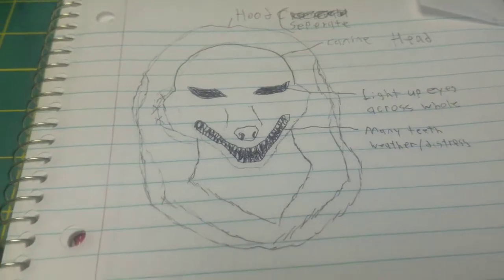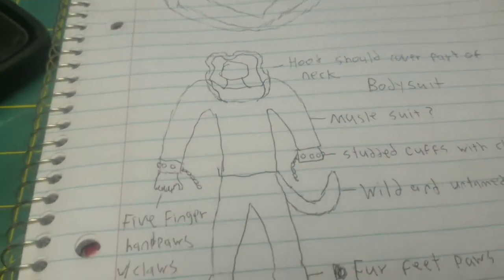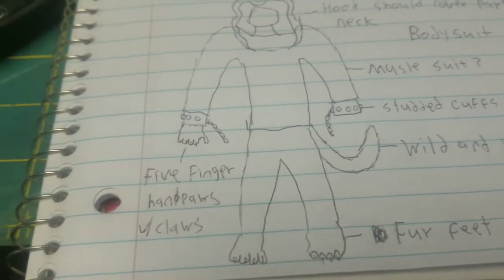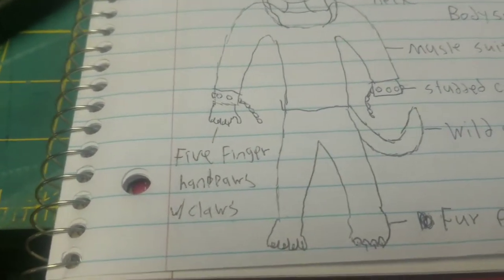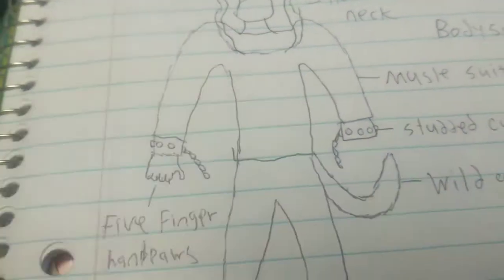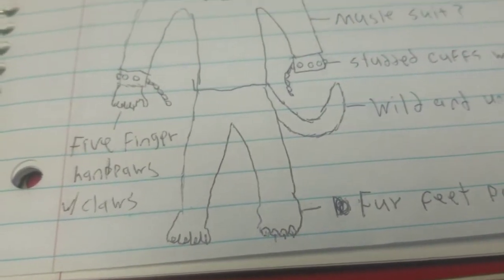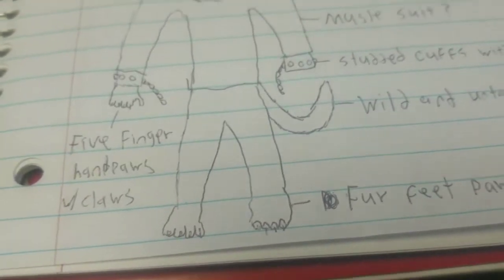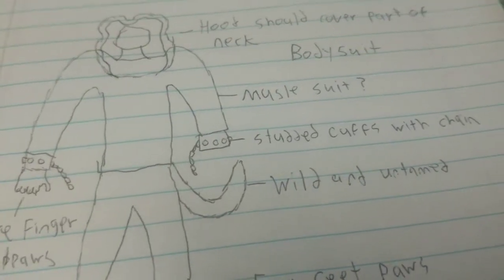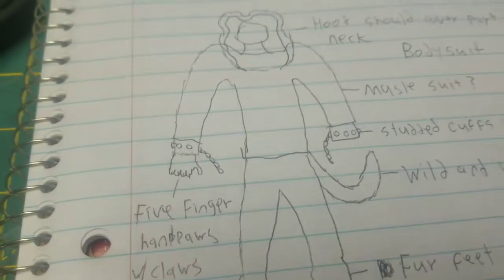I also want to do a hood, so that's what that whole thing around there is. It's also going to have a neckline, like most fursuit heads have. Excuse my bad drawing, but this is the basic idea of what I want to do for a fursuit. I already have the idea of where the waist will be, and of course we're going to have hand paws and feet paws and a tail, which I marked on there. That part, I know for sure I want it to be very wild-looking — after all, this is not going to be a usual fursuit.